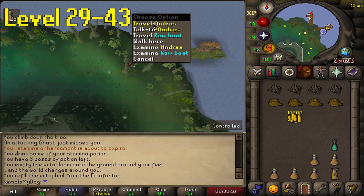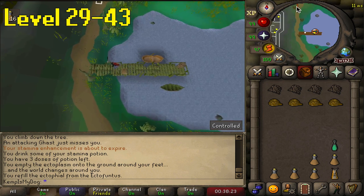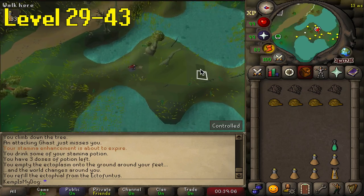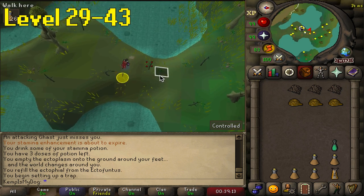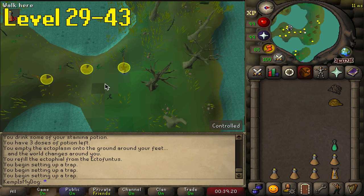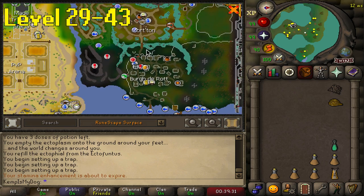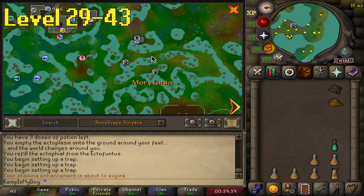From level 29 to 43 you guys want to teleport to the Ectofungus and run slightly north and talk to Andras with 10k in your inventory. You can board his boat; once you board just run all the way north until you see the hunter icon. You'll see a few trees - click set up trap on the young tree. At this point you can plant two traps, so go ahead and plant two traps and wait for the swamp lizards to get caught. Alternatively, if you don't want to spend the 10k, there are two spots with swamp lizards up in Canifis that you can reach through the swamp - iron men may prefer that.